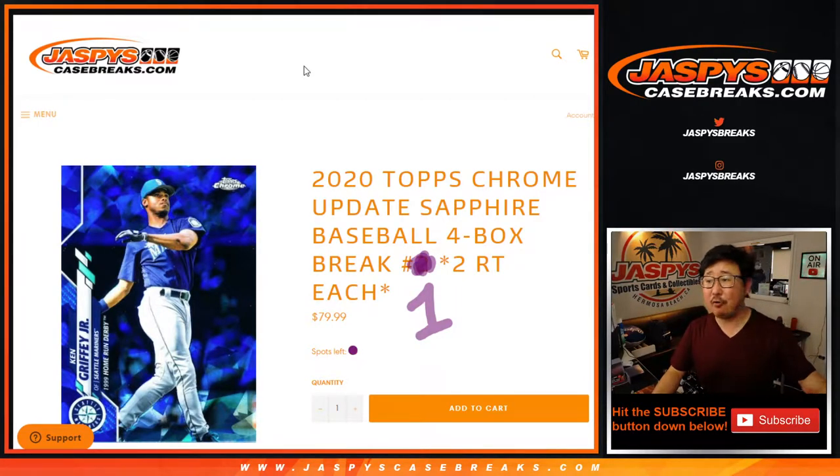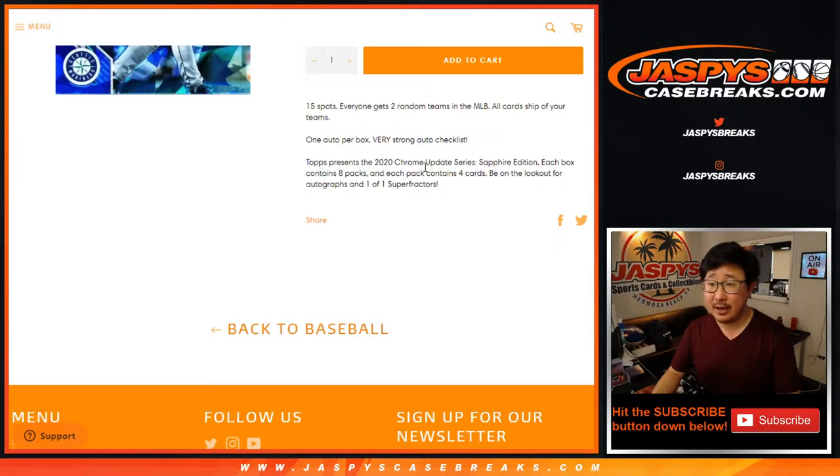Hi everyone, happy Wednesday. I'm Joe for jazbeescasebreaks.com, coming at you with 2020 Topps Chrome Update Baseball Sapphire Edition. A lot of layers there. Four box random team break number one, as you can see right there. One spot gets you two teams in this four box break. One auto per box. A lot of nice stuff here.